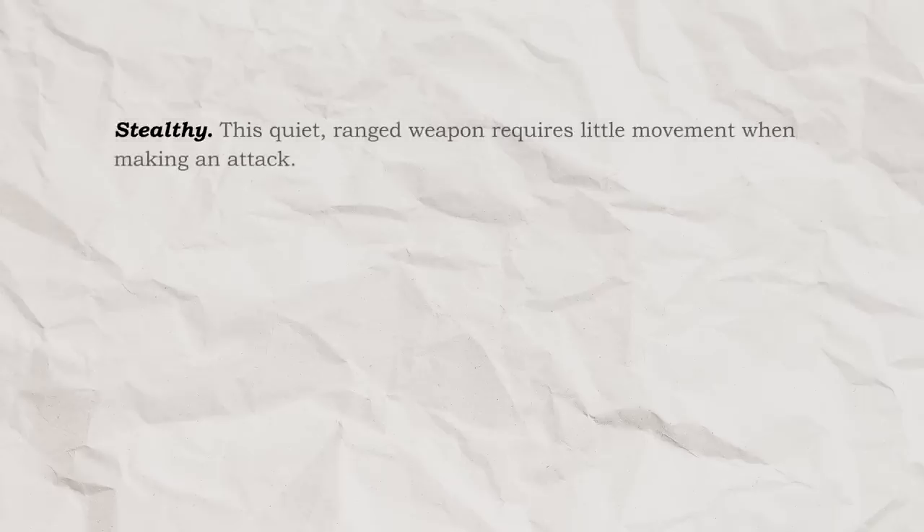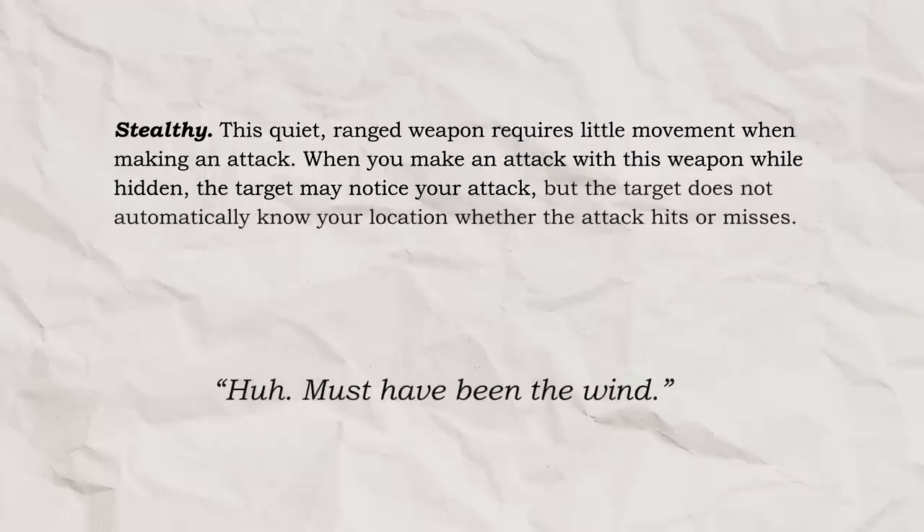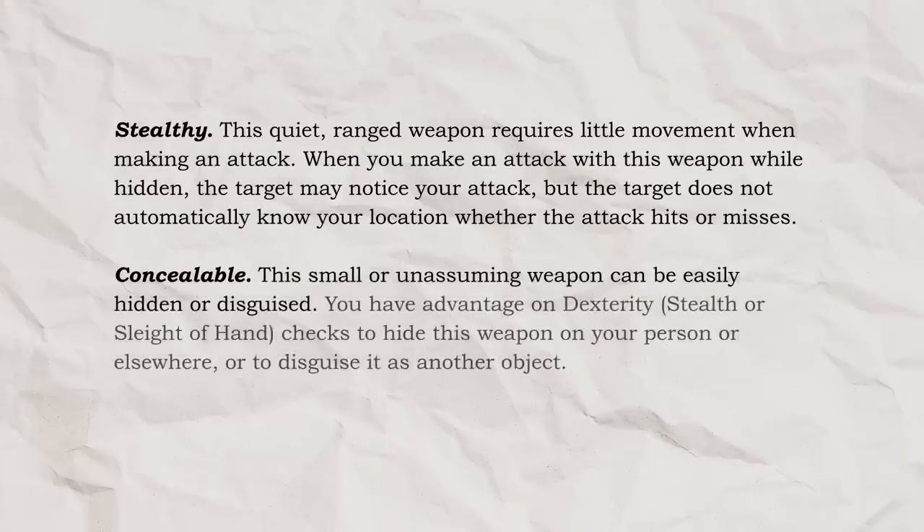Stealthy! This quiet ranged weapon requires little movement when making an attack. When you make an attack with this weapon while hidden, the target may notice your attack, but the target does not automatically know your location, whether the attack hits or misses. And Concealable! This small or unassuming weapon can be easily hidden or disguised. You have advantage on Dexterity, Stealth, or Sleight of Hand checks to hide this weapon on your person or elsewhere, or to disguise it as another object!